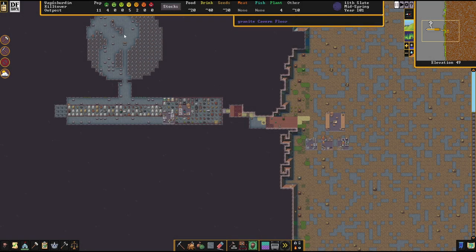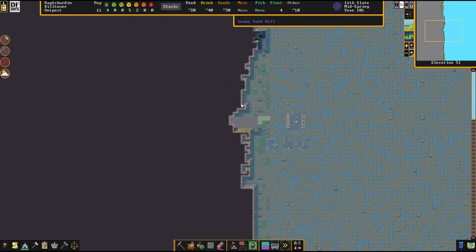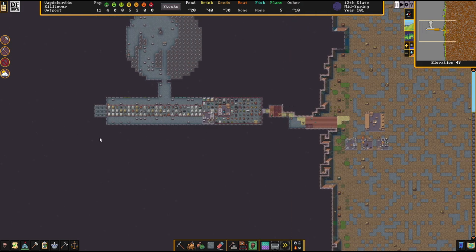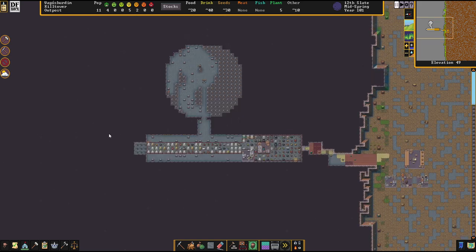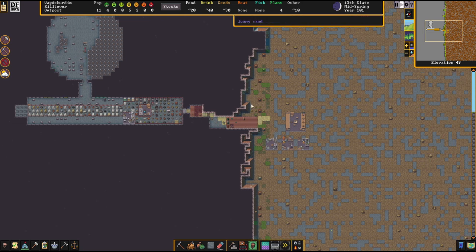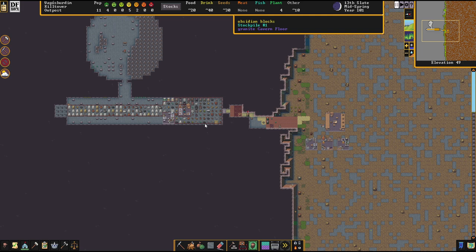Hello everybody, welcome back once again to Kill Tower. This is my fortress where I plan to sort of terraform this mountain, dig it back to the bedrock, and carve a fortress out of the mountain itself. See how it goes — it might go well, might not. I'm currently digging out a tavern here; this is going to be our little dining hall.